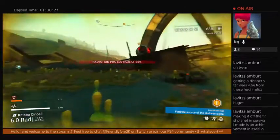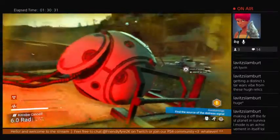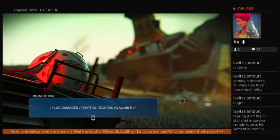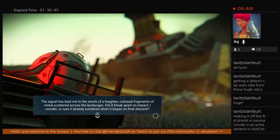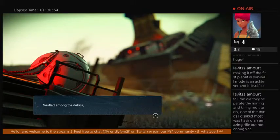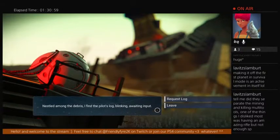Okay, why did I come here? There was a reason. There we go — this is the main thing. MS Star of Hobar. That must be the name of the ship. Log damage — partial record is available. Wreck of a freighter, colossal fragments of metal scattered across the landscape. Did it break on impact? This was in the screenshots that were leaked. I wonder — was it already damaged when it began its final descent? Nestled among the debris, I find the pilot's log blinking, awaiting input.